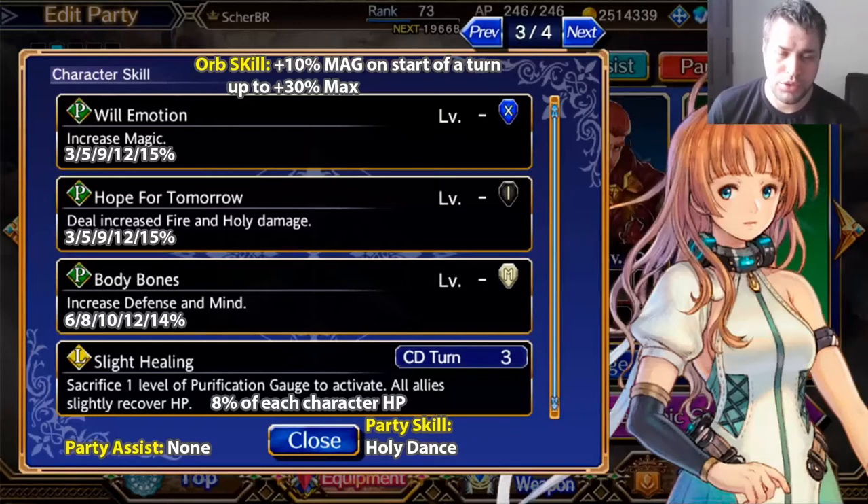She has the first skill called Wheel of Motion from the blue orb, and it increases mag up to 15%. When compared to Amelia, who is also free from the login bonus, Amelia can increase it by 40%. But Eimo has something more — she has Hope for Tomorrow from the black orb, and it increases fire and holy damage by up to 15% as well. Those are the two elements she attacks with. When you combine both, she can get up to 30% increase on her mag by doing fire and holy damage. She also has the Body Bonds passive, which increases defense and mind by up to 14%.